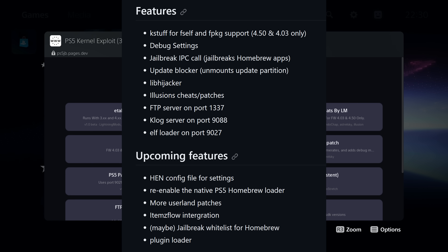There are also additional features coming: a HEN config file for settings, re-enabling the native PS5 homebrew loader, more userland patches, Items Flow integration, maybe a jailbreak whitelist for homebrew, and a plugins loader. So definitely some interesting stuff that is upcoming with this as well.